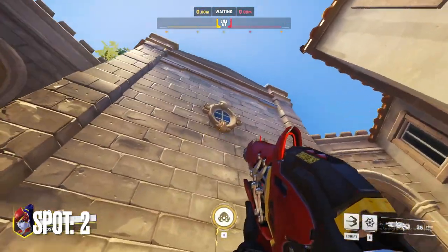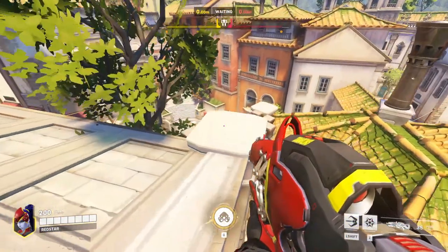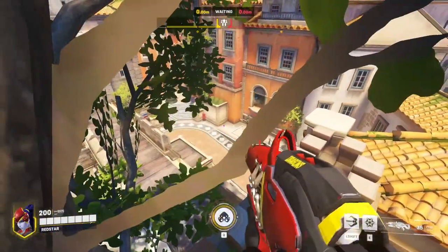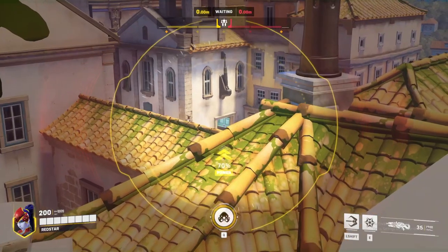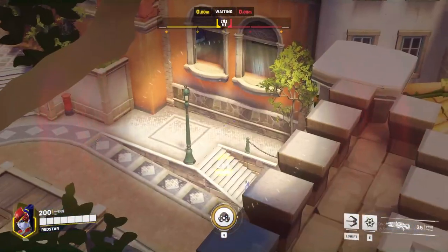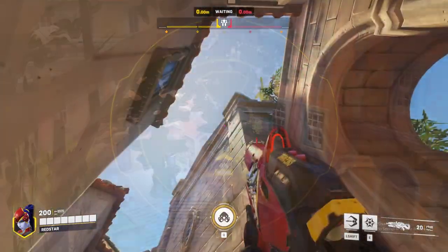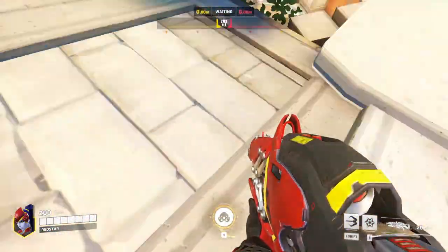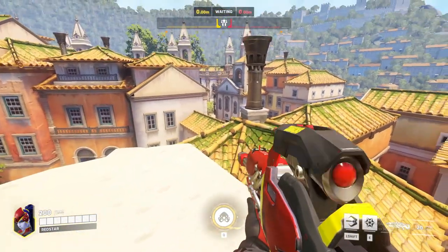Head around the side of the high ground and grapple up onto the central building. Follow the roof down to the other side and you'll be met with some ridges that you can actually stand on way up here. This will give you a pretty decent sight line for the next fight as your bot pushes around the first corner under their high ground. Alternatively, you can grapple up here and wedge yourself between the slant of the roof and the corner piece to give you a slightly better sight line of that far high ground.